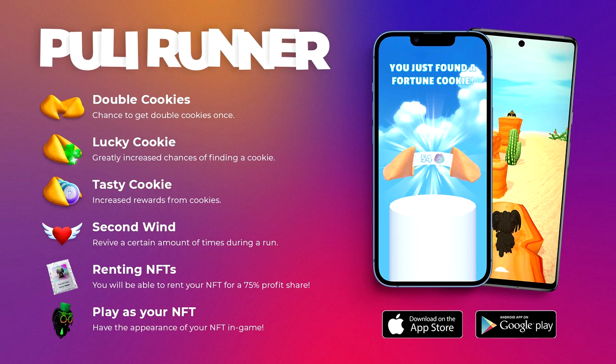Taking a look at the NFT utility graphic: Double Cookies gives a chance to get double cookies; Lucky Cookie greatly increases chances of finding a cookie; Tasty Cookie increases rewards from cookies; Second Wind lets you revive a certain amount of times during a run — that's pretty clutch.